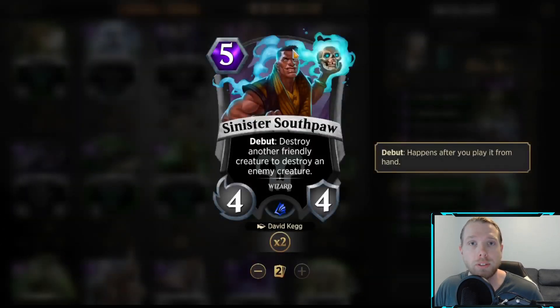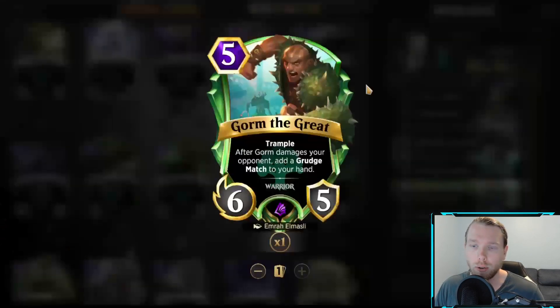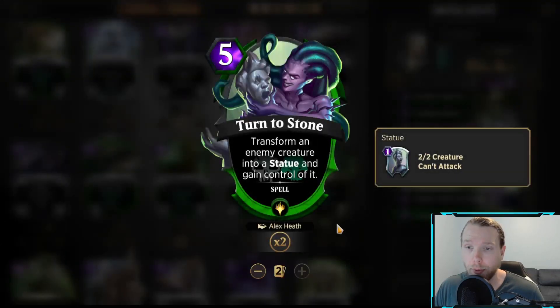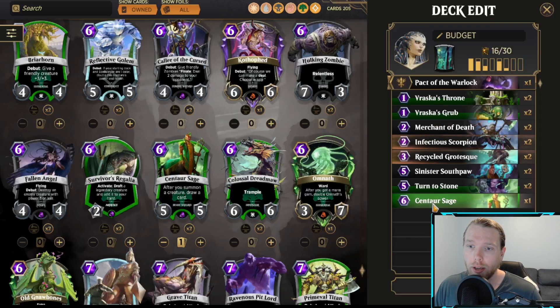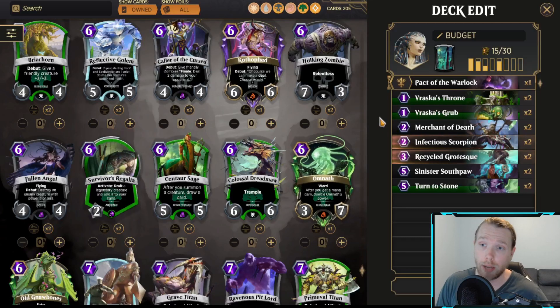Southpaw is one of the best enablers on your turn and it's removal, so he of course stays. Gorm the Great — I just don't see a reason to run this guy. Turn to Stone is one of the best cards in the game, period, so of course we're going to leave that at two. Collar of the Cursed — the only time I really see this being effective is if you're running Liliana and Zombie Tribal. Other than that, I don't think it has a place. And the Centaur Sage is completely fine, it's just a little slow and I'm not sure we need the draw power, so I'm going to take that out as well.